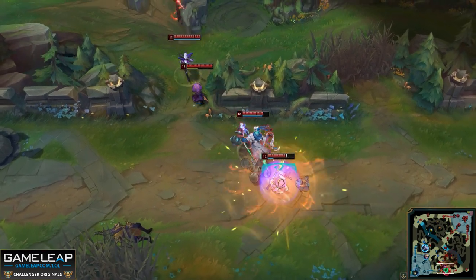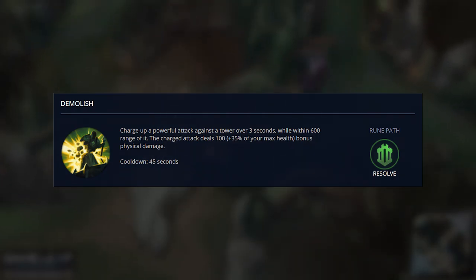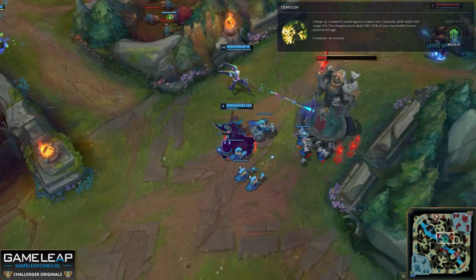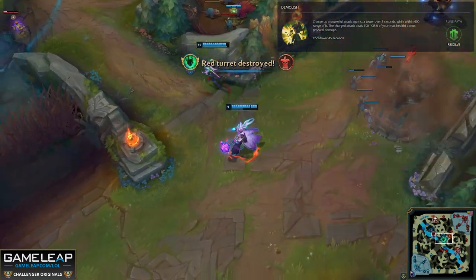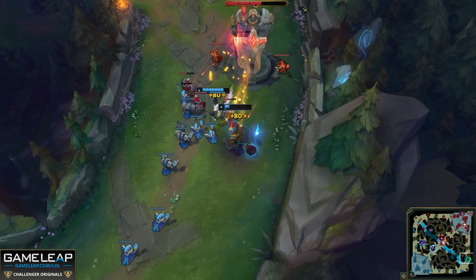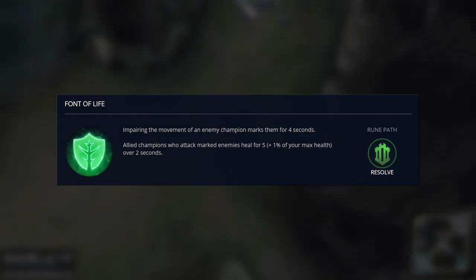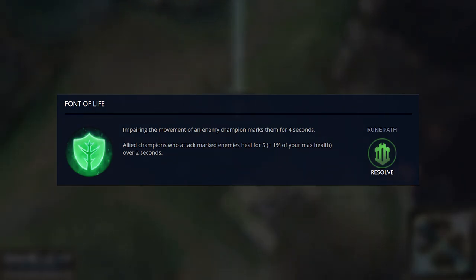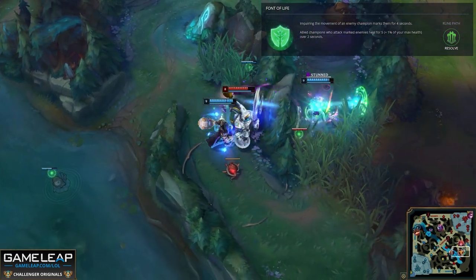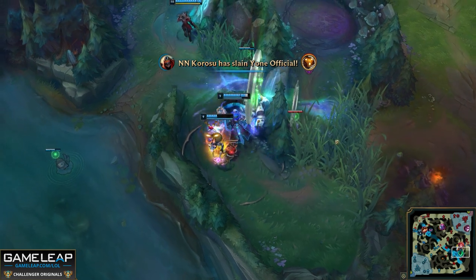For the next row of the Resolve tree you have options. You could take Demolish if you're playing with an AD carry who pushes a lot, like a Caitlyn, to pressure the enemy tower and get free tower platings. Your other option is Font of Life, which gives more healing on allies hitting targets you CC. Considering your E and R are AoE, it's not a bad idea. Thresh gets a pretty decent health pool, and with a Stone Plate, a large enough pool to provide decent healing for teammates hitting his targets.